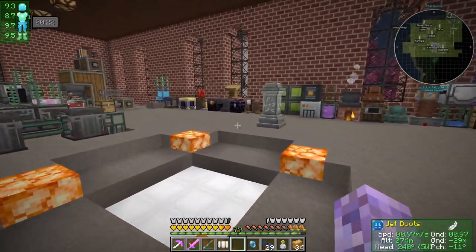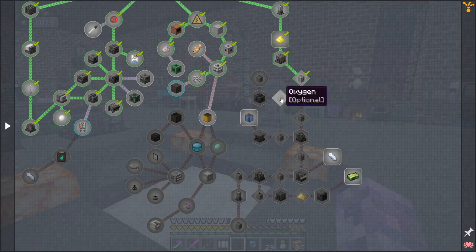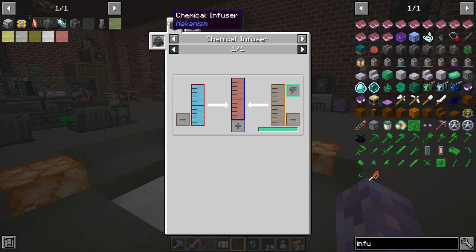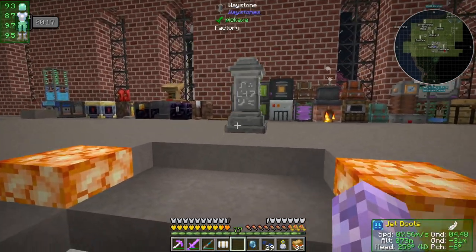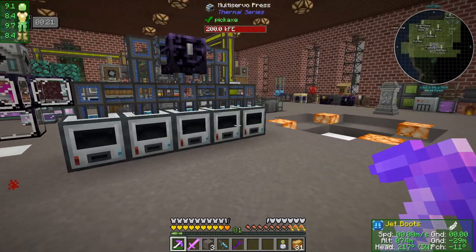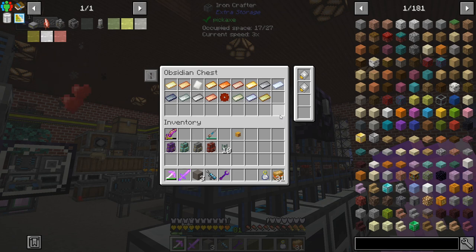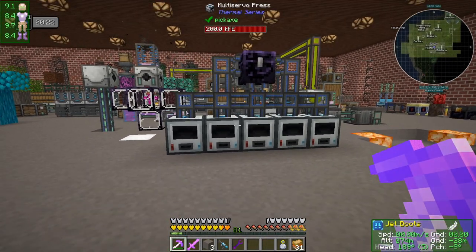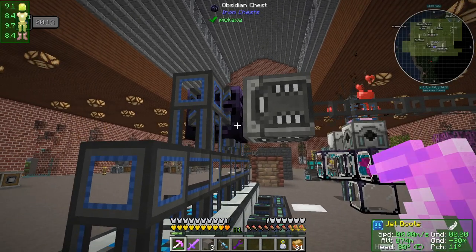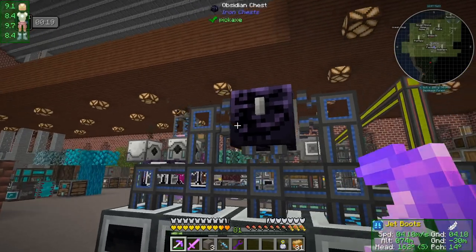We'll leave this processing and see if we can get at least one chemical infuser and start making progress, because we can continue working along the Mekanism quest lines. Once we get this chemical infuser, we'll be processing the next part of the fuel - sulfur trioxide. A whole bunch of crafting later, I ended up setting up these multiservo presses - they're all just for processing the different plates. I had two of them getting stuck so now they all lift into a chest and I extract out of multiple sides because it's faster.